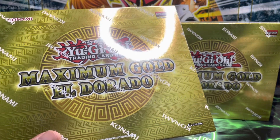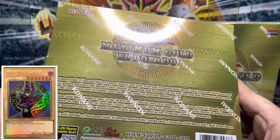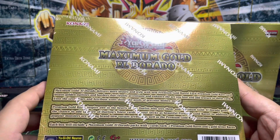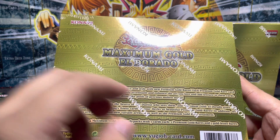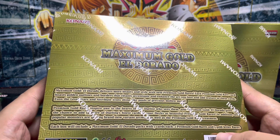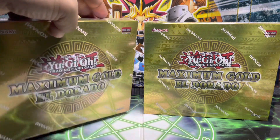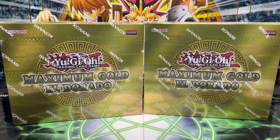The Black Rose Dragon is going to be my go-to card from the alternate artworks, and for nostalgic purposes I am after the Exodia head, Blue-Eyes White Dragon, Red-Eyes Black Dragon, and Dark Magician. Looking at the back view — four packs per mini box with seven cards per pack: two Premium Gold Rares and five Gold Letter Rares. The Gold Letter Rares are basically the standard rare with gold lettering, while the Premium Gold Rares have a different embossed texture.